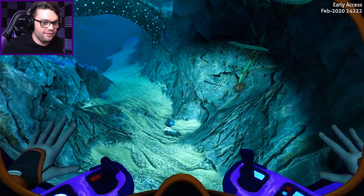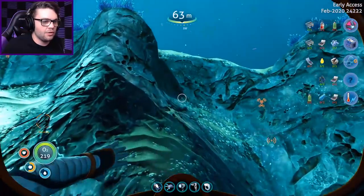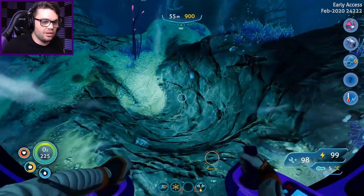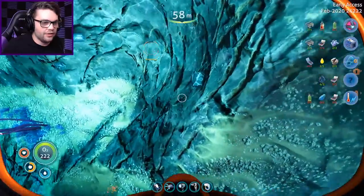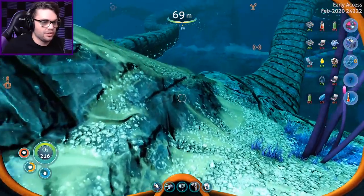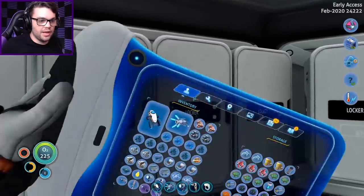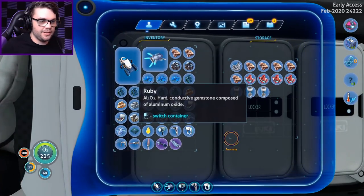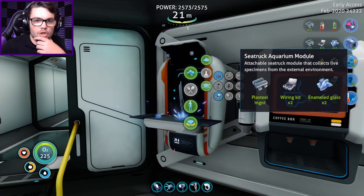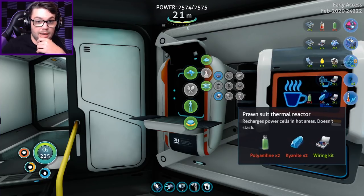Old mate Pudgyboy's getting a serious workout because every time I need anything, Pudgy's what I take out. I could take Penny with me, but it's just not quite as fast. I'd rather have the speed and flexibility that Pudgyboy offers. I need lead and silver, and right here is now a crop of lead. That gives me titanium which I also need anyway. Some lead there, some titanium, and some silver - we're just getting all the things we need. I just need some gold, and then I should be good to go.